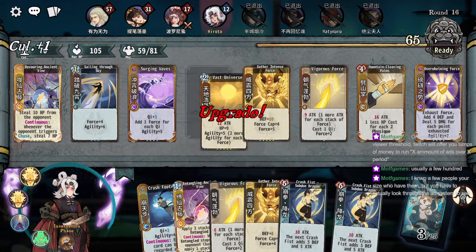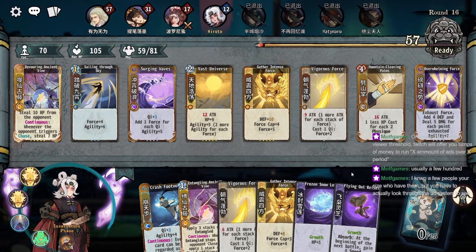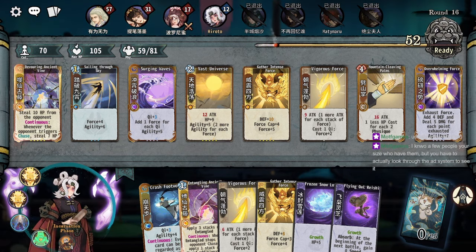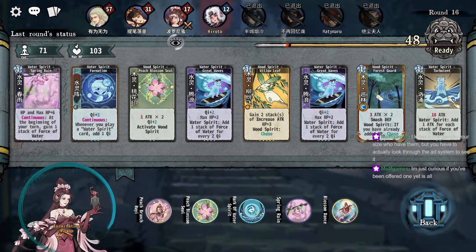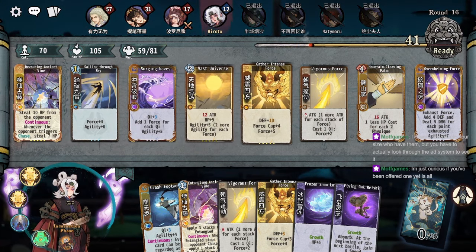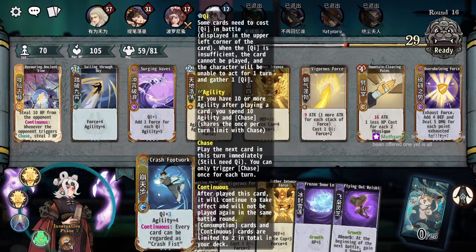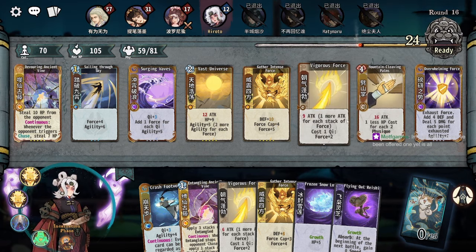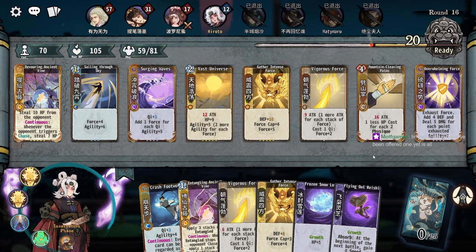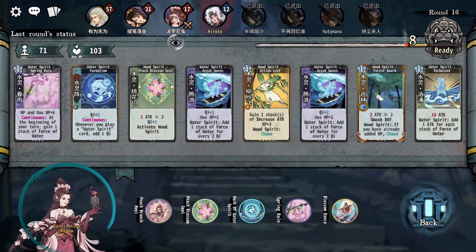Very happy with what we want. Just do this again — this worked pretty well. Otherwise we get entangling ancient vine, but she just doesn't look like she's surviving that. It's really unfortunate we never found inch force, which is the real payout. We're doing this much damage off of a level two vigorous force and we're still playing mountain cleaving — we're supposed to be doing crash footwork inch force stuff to just nuke.